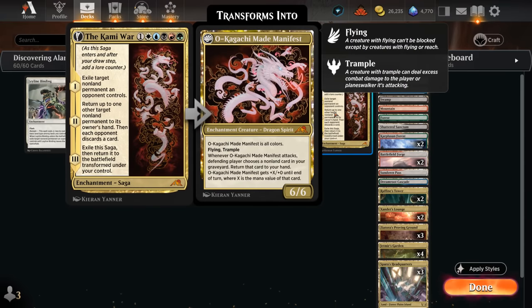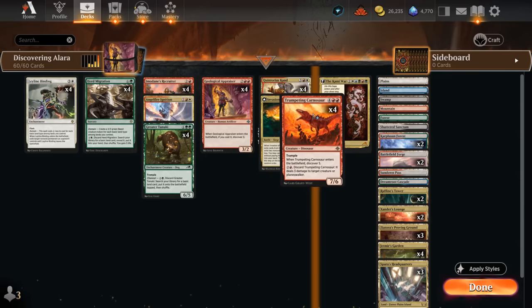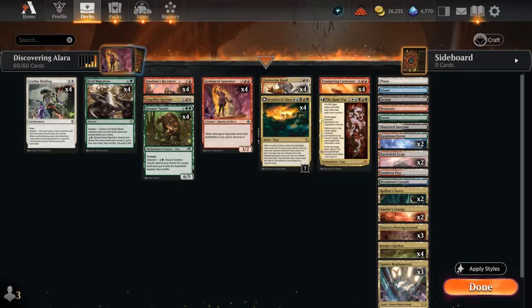As another curve-topper we have one Kami War, since we're playing all five colors we might as well, and we're also ramping into it with our Greater Tanuki. And of course Carnosaur is also totally fine to hardcast in this deck, since it could hit our various five-drops or just Appraiser into Recruiter, which is also quite powerful.